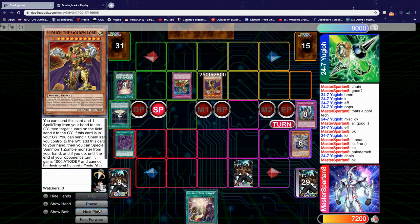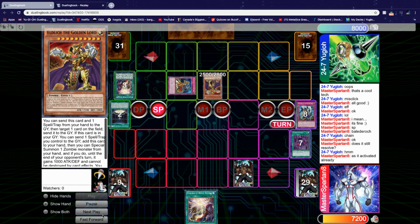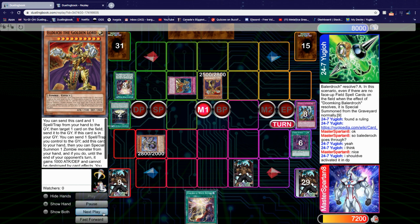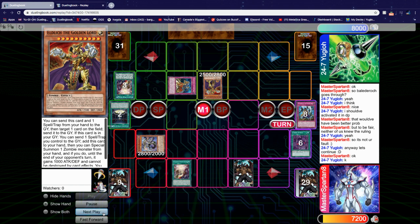Neither of us exactly knew if Baldurak was going to resolve, but we looked it up — since Baldurak did activate, it still resolves even though Zombie World left the field. We Special Summon Baldurak from Grave in defense position since we cannot attack. Next, we activate Elixir of White Destiny to Special Summon our own Eldlick, the Golden Lord, from our Grave.